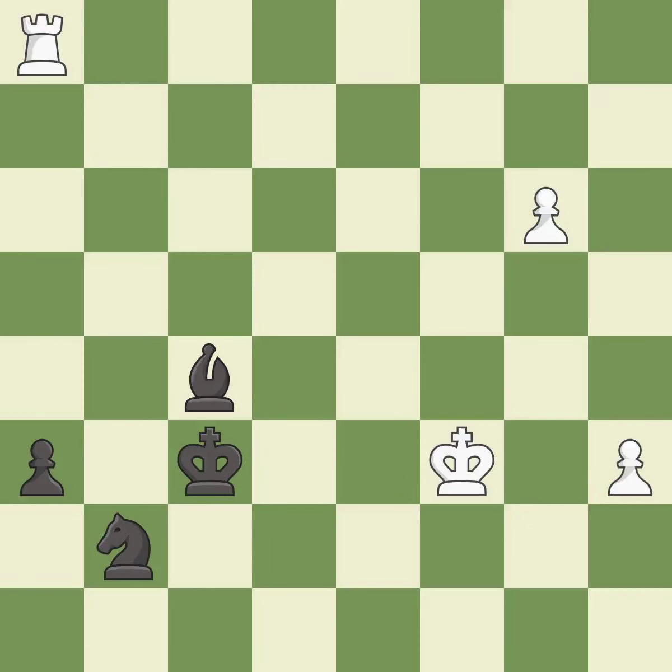This leads to losing a rook. This allows the opponent to fork pieces — it is a blunder. This missed a move that would have produced a winning position. This misses an opportunity to fork pieces — it is a miss. This stops the opponent from being able to fork pieces — it is best. This steps away from the checking rook — it is best. This loses a rook. This permits the opponent to fork pieces — it is a blunder.